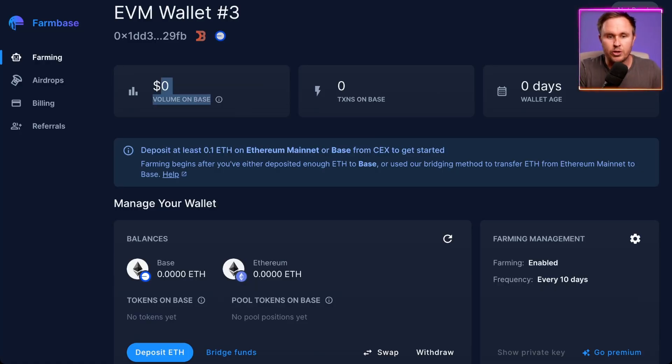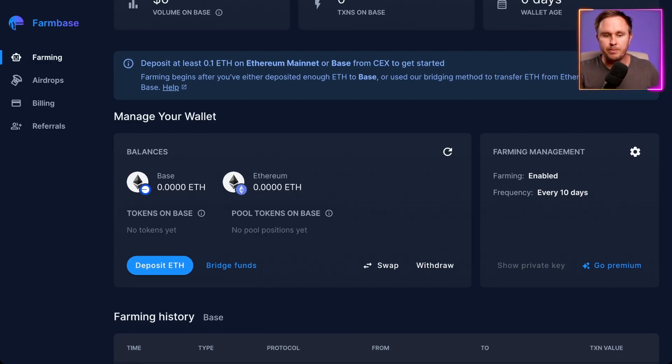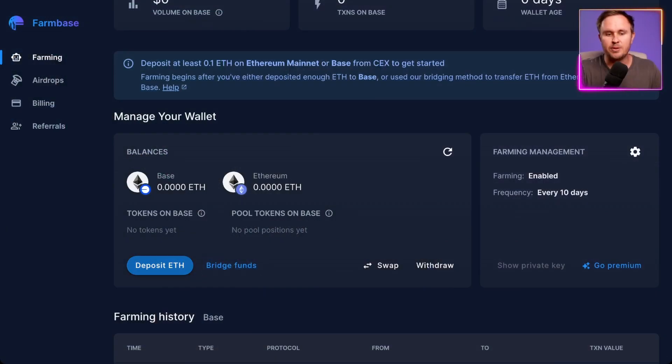0.1 ETH is a bit pricey, but this is not you spending it — it's just sitting in the wallet doing transactions and activity for you, and you can withdraw it at any point. It's about adding volume and transactions on Base. If you only put in something like $10, it won't be able to put in the work to get results. The easiest way is to get ETH from a Coinbase or Binance account — whatever centralized exchange you use — and deposit that ETH, then bridge the funds.